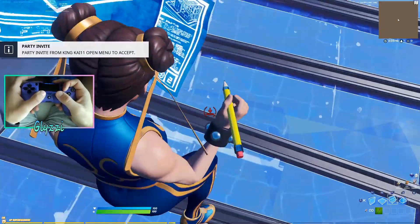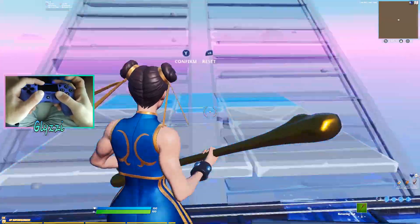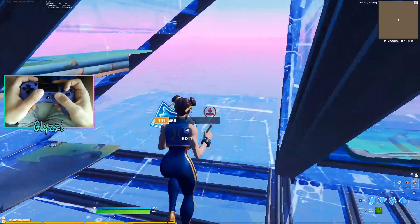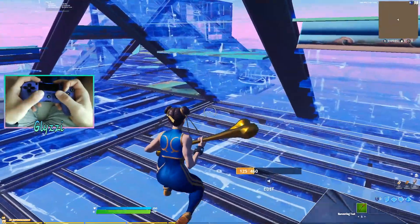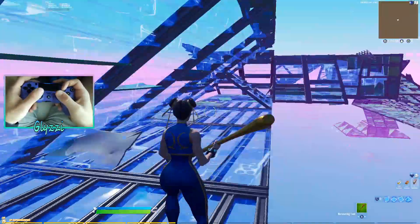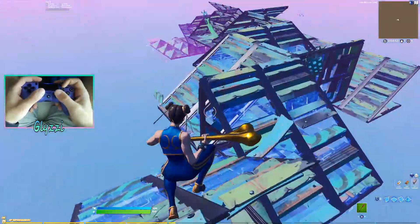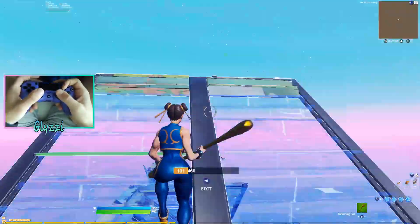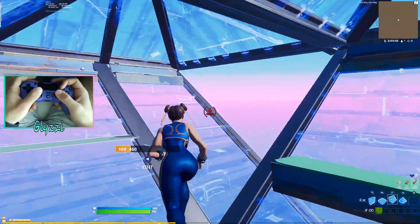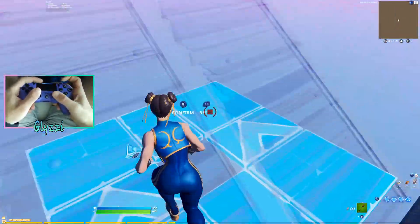All you do is place a ramp behind you by looking straight down. The reason we want to look straight down is because if we're looking up, it will place in the wrong spot and we'll have to edit it, which causes more work when we could just place the ramp correctly. There's also another variation where you cover your top instead of your bottom by placing a cone or a floor and then a ramp. That's it for these super simple ones.